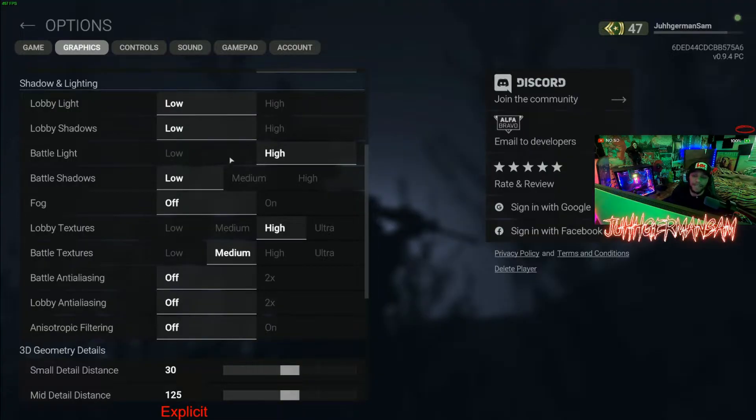Battle Light — that's important. You want your Battle Light on High so you can actually see; don't put it on Low, trust me. Battle Shadows crank that to Low — you don't need shadows, that just makes the game look more realistic but you don't need that when you're trying to shoot somebody. Game Fog, turn that off.